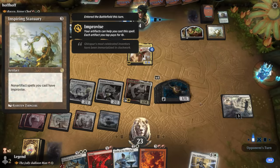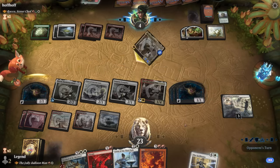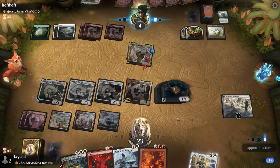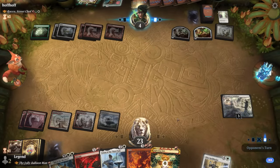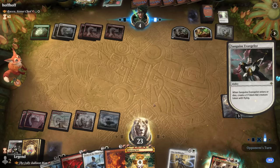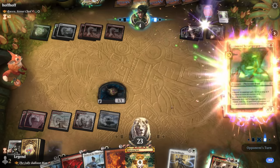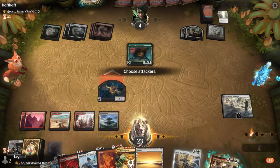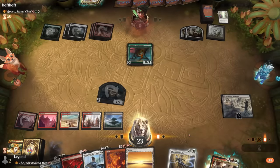Inspiring Statuary explains their plan — they can tap those tokens to make mana. We can still jump Rocco. Loran can destroy the Statuary, as can Abrade. Unfortunately the opponent casts Depopulate — a sweeper we wanted to avoid. We get a bat token, and Balloon Man goes to the command zone since we don't have an easy way to get it back. The opponent plays Scrap Gorger, but we can just bolt them for three after attacking — opponent is just dead. We take the win.